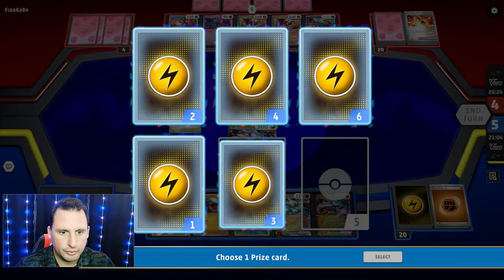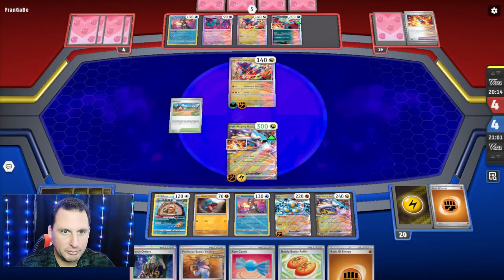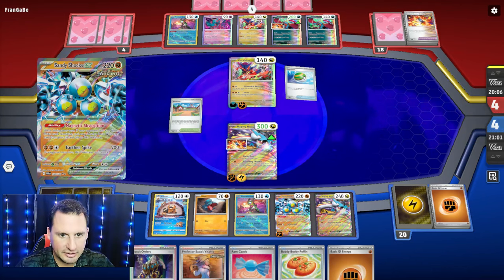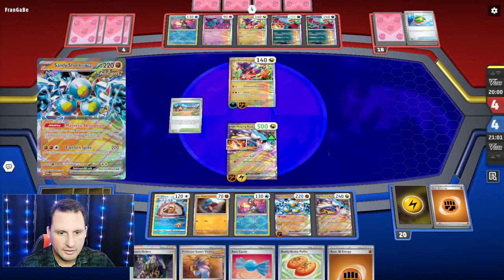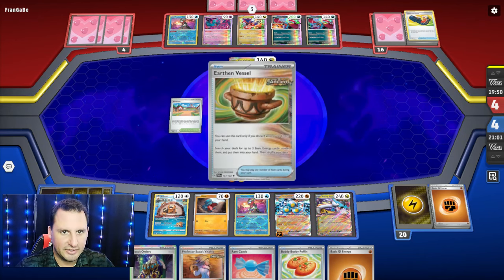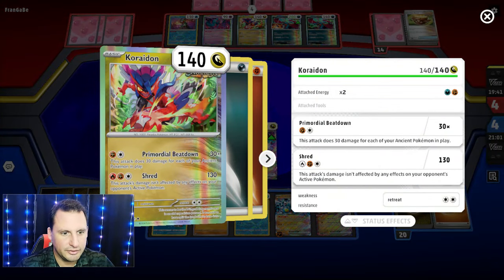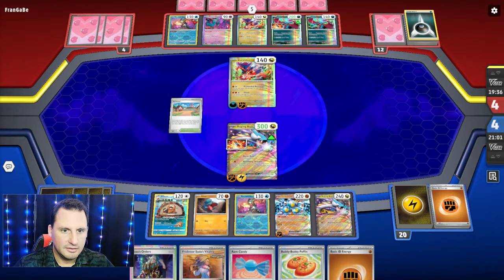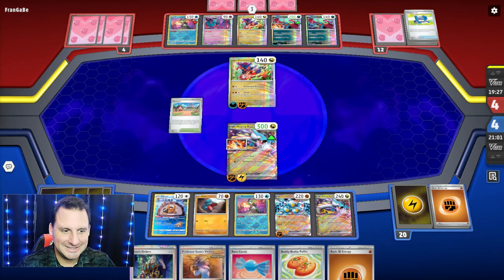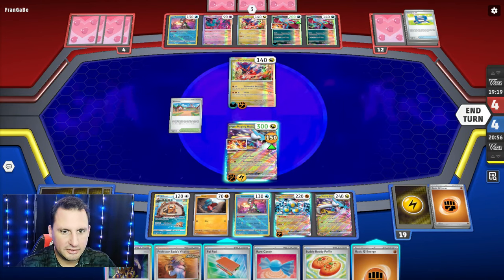Excellent — two to two. We're going for these Ionos. We're going to Boss the Roaring Moon — that's the one that can two-shot us, and we already have the knockout lined up because Sandy Shocks is going to get an energy. I'm definitely going to Boss up the Roaring Moon because that's the one that can actually do damage. Koraidon only does 130 or 150 — actually it does 150, so they're gonna knock me out anyway. I think we might lose unless they need two shots.